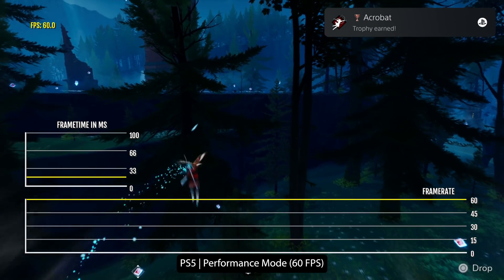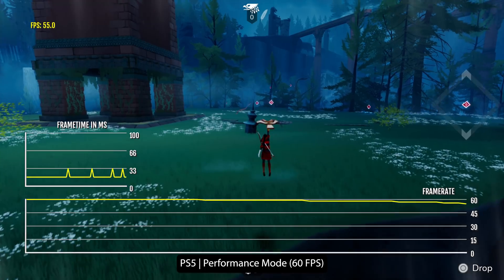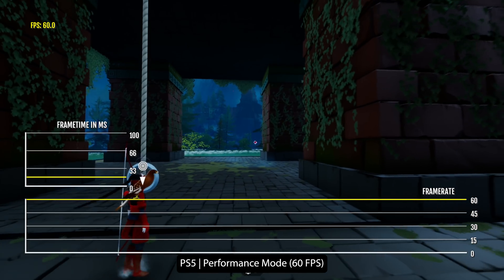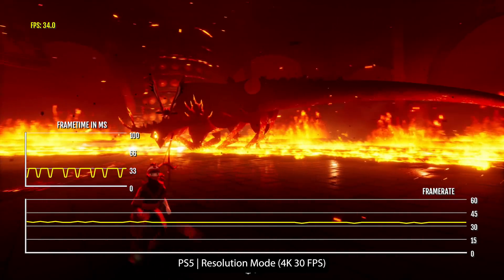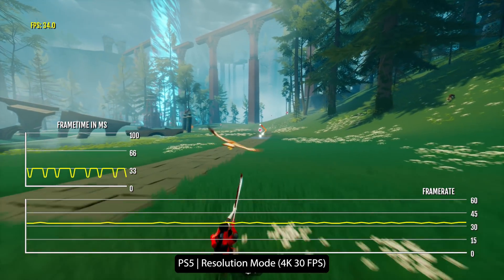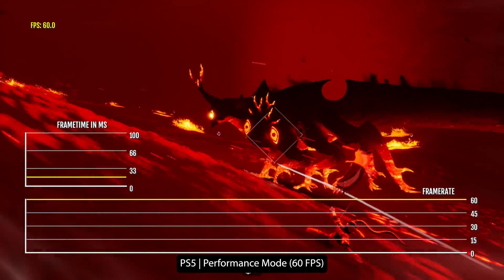On PlayStation 5, the game supports two graphics modes. Performance runs the game in a variable resolution with a target frame rate of 60 FPS — it's not a completely locked 60 FPS, but it's definitely close. Resolution runs the game at 4K and 30 FPS. I can hardly tell the difference in how it looks graphically, so performance mode is kind of the way to go on PS5.